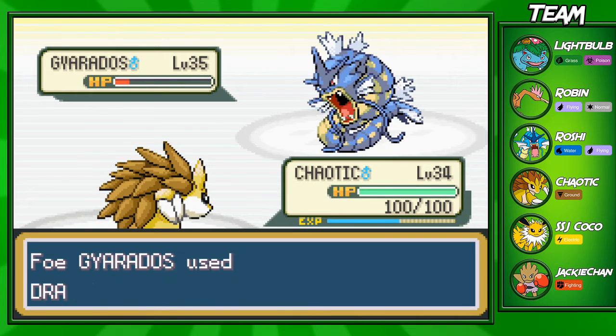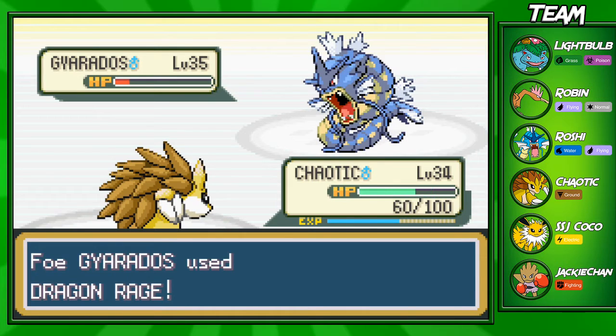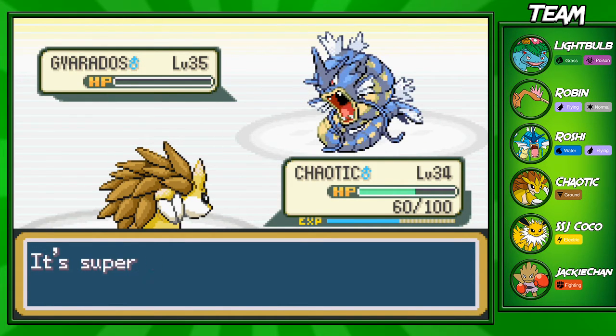Oh, he has Dragon Rage! Of course he had Dragon Rage. But if you don't have a specific counter for each one of his Pokémon, he's going to sweep you with that one Pokémon. Mostly his Alakazam — if you don't have anything for his Alakazam, you're kind of screwed. But he's going to use Dragon Rage again. I don't know why he didn't use a Water move; he would have done more damage to me. We're going to take him out right here.